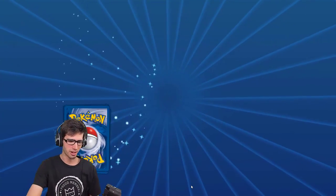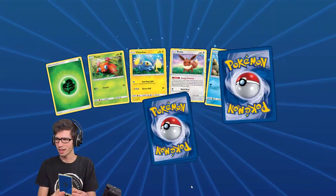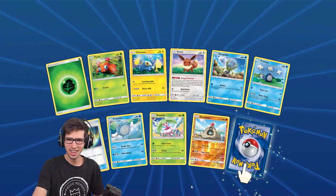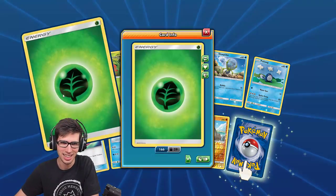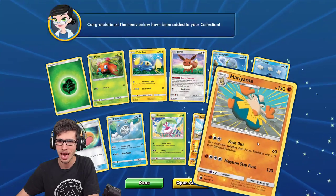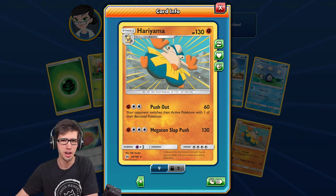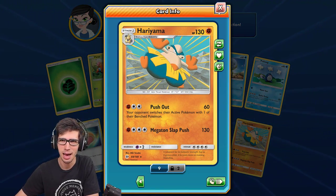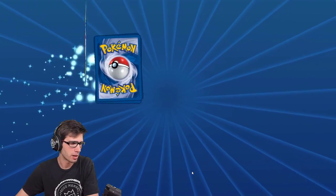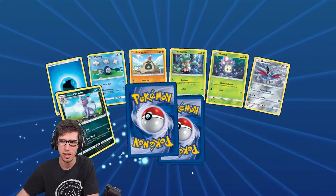The green screen trick is wild — I become see-through everywhere this card goes. Inside this pack we have a Hariyama regular rare with 130 HP, Push Out, and Megaton Slap. Nothing all too fancy there.